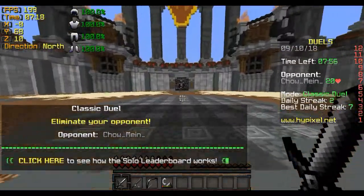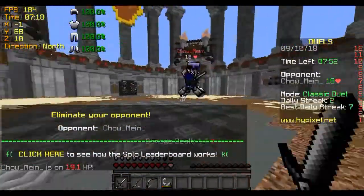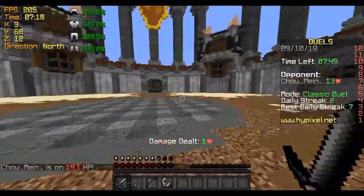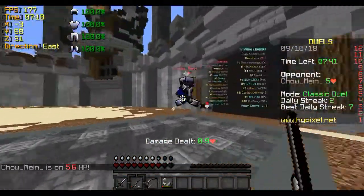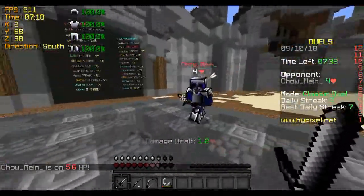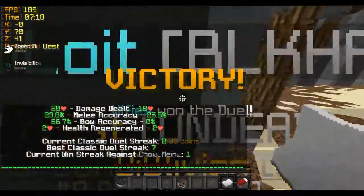This is probably one of the worst battles I'll show you — against Chao Mien — but you can see I'm not just spamming hits. I block when there's an opportunity. When you've knocked your opponent back, you want to block to reset your sprint, which gives you more knockback on your next hit. The reason I'm getting comboed here is I blocked when I wasn't supposed to. You always want to be able to hit first — don't block if you didn't get a hit first.